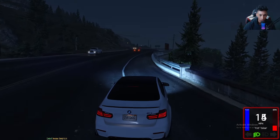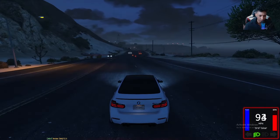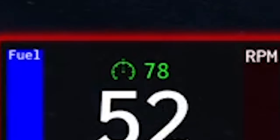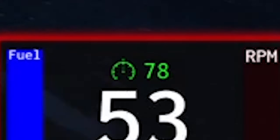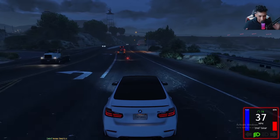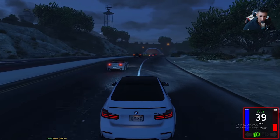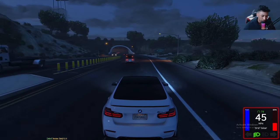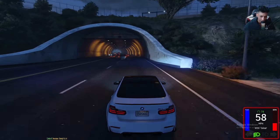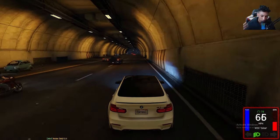You also have cruise control. Let's say I want to hold this speed — I hit Shift+T and there's a little green speed indicator on the gauge. It says 78, so that is the speed it will maintain. It is a little buggy — it does slow down first before catching up — but I'm driving with no hands. It takes a little bit but it eventually catches up to that set speed.